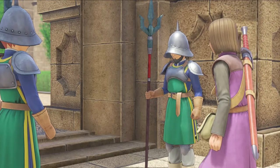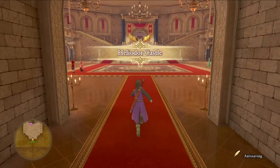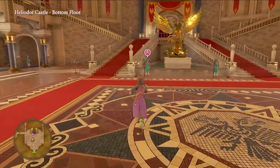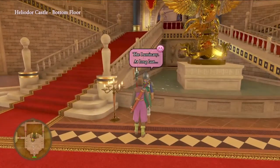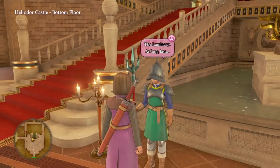Ever so sorry for that little misunderstanding. Please, go right on through. His Majesty's waiting for you. I don't like the whispering. The guards seem like good guys, but who the heck knows. Can I explore? His Majesty's waiting for you to get to the throne room — head up the stairs and go straight on.